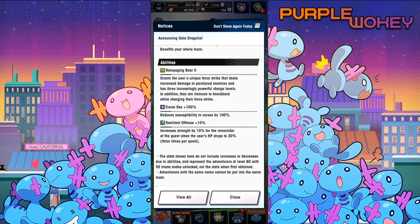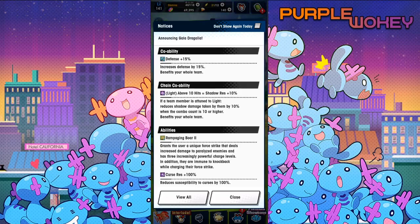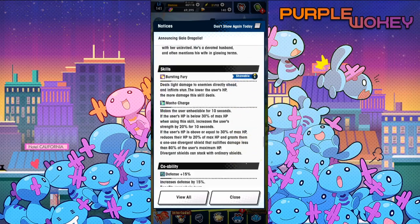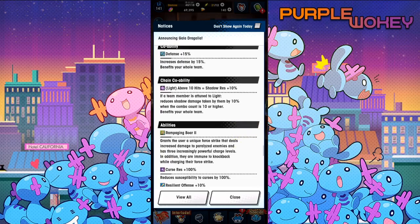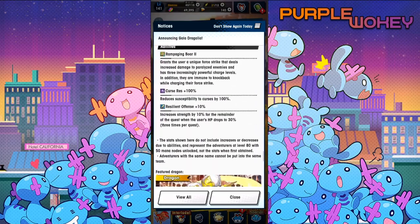Rampaging Boar 2 grants the user a unique Force Strike that deals increased damage to paralyzed enemies and has three increasingly powerful charge levels. In addition, they are immune to knockback while charging their Force Strike. Curse resistance 100% and Resilient Offense 10% increases the strength by 10% for the remainder of the quest when the user's HP drops to 30%, three times per quest. So he can essentially get 30% strength just from using Macho Charge three times. This guy seems pretty good — solid as hell. They even gave him the Monster Hunter mechanic of charging Force Strikes. The problem is that he is an Axe, and Axes charge Force Strike slowly. We'll see if his unique Force Strike is a little bit faster. But I think this guy could end up being pretty fun to use.